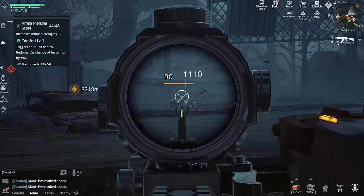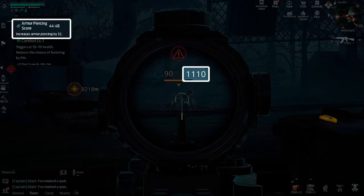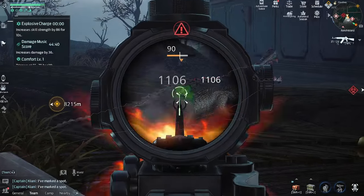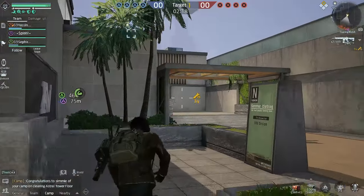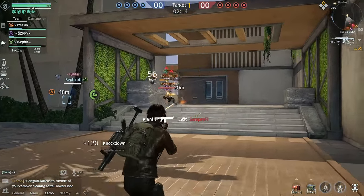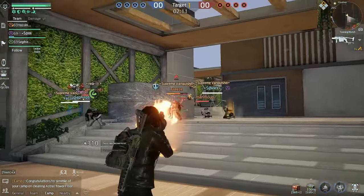Third, armor piercing provides a greater damage boost than any equivalent damage stats if the target has armor, and it's quite easy to check on mobs. If we are talking about damage to players, armor piercing will always be more effective than any comparable damage stats, because the armor of enemy players will always be higher than your armor piercing.